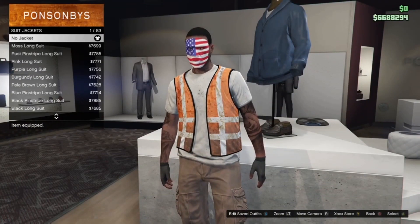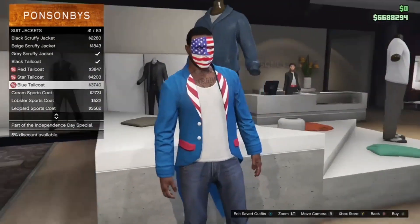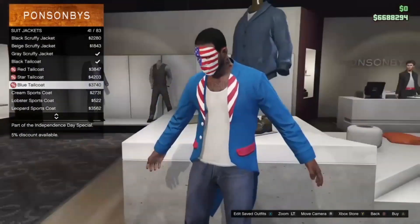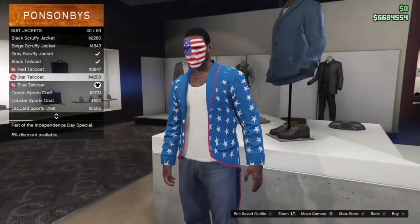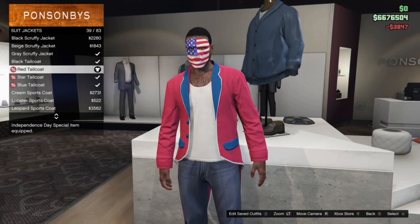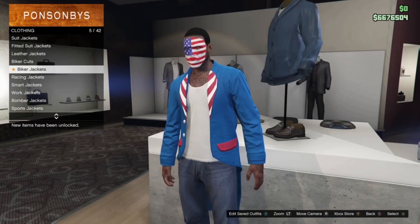Now we're looking at the apparel — Rockstar brought back some old items like blazers and tail coats. You've got the Blue Tail Coat for $3,000, the Star Tail Coat for $4,000, and the Red Tail Coat for $3,000. You can put together a crazy patriotic outfit with these. If you don't have any of this stuff I'd advise you to go get it — I believe you can keep the clothing after the event.